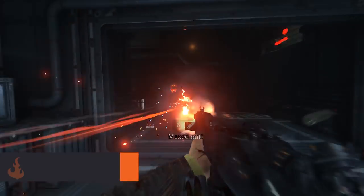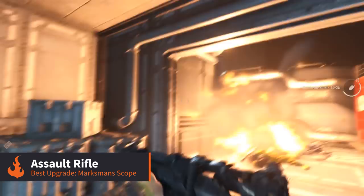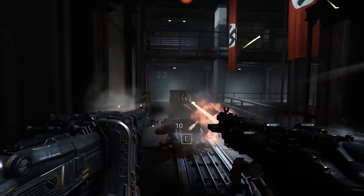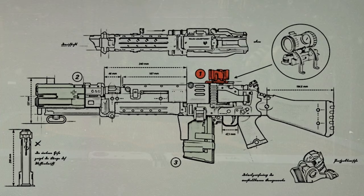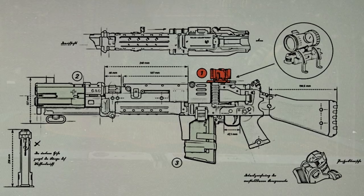Next up is the Assault Rifle — my personal bread and butter gun. Great at mid range, it couples really well when dual wielding with something like a shotgun to deal with anyone who gets in too close. The marksman scope is the one upgrade that really changes how this weapon is used and is the most recommended.